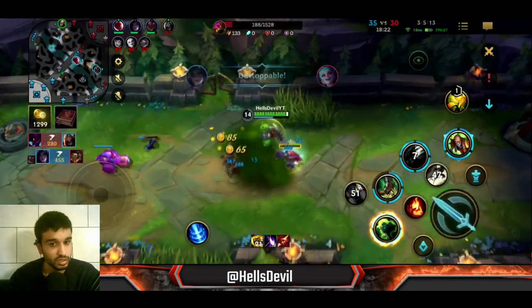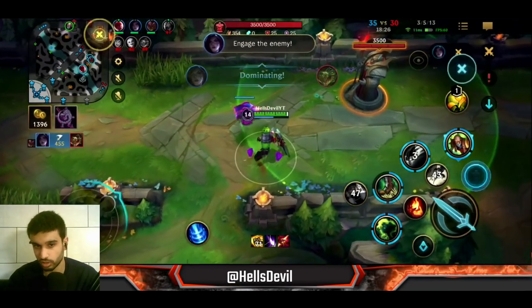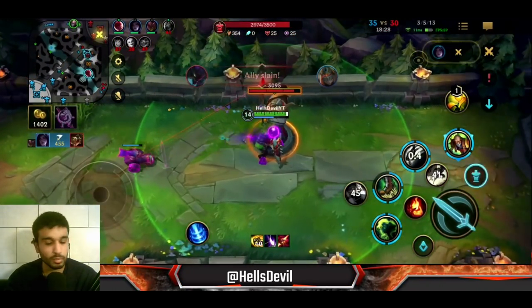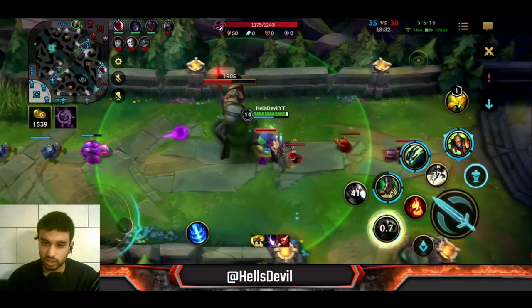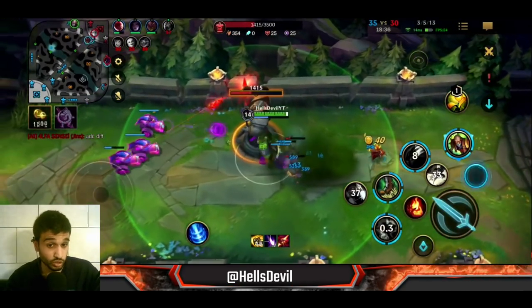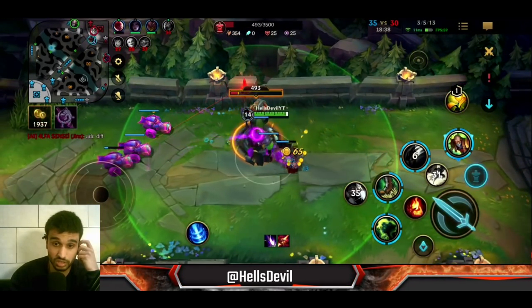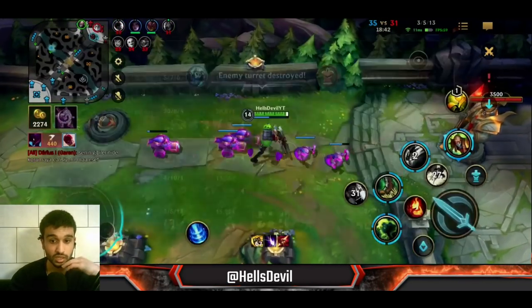Here we have Baron, so we're doing a 1-3-1 split push - I'm pushing top lane, my team is pushing both mid and bot lane. This is the most pressure you can apply when you have Baron: push three lanes and just destroy the enemies with your Baron minions. They really cannot do anything against three Baron waves.